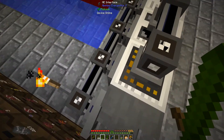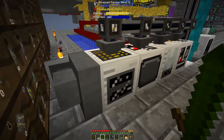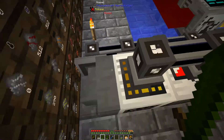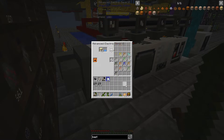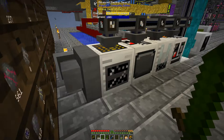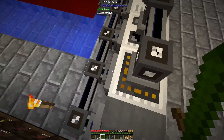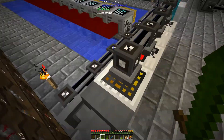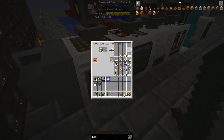Now I ran into an issue with auto outputting into an interface — it was basically just voiding. If I take this out, it'll basically just void all these. You only get like the first nine, and it's just voiding the rest. The issue is this interface only has nine slots.